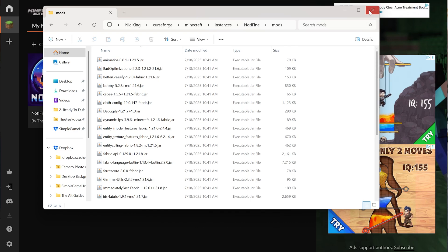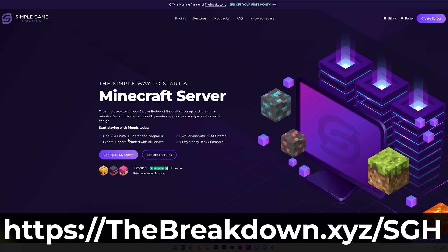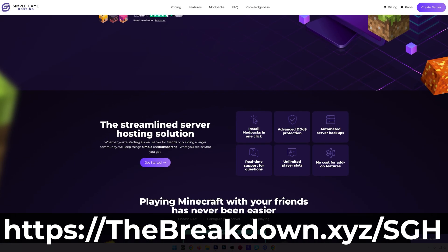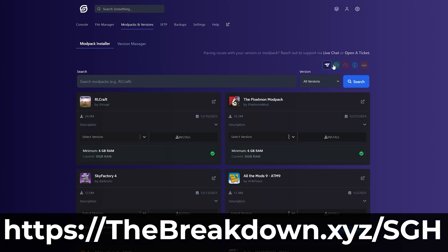Now, with that being said, the best way to enjoy Minecraft mods is with your friends. So go check out Simple Game Hosting at the first link in the description down below, where you can easily add Minecraft mods to your server and play those mods with your friends. There's even one-click installation of hundreds of CurseForge mod packs, making it super easy to play those with your friends.